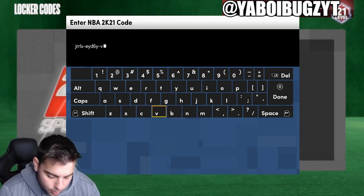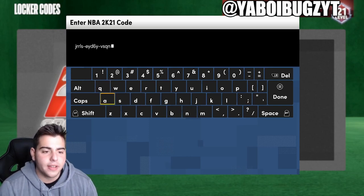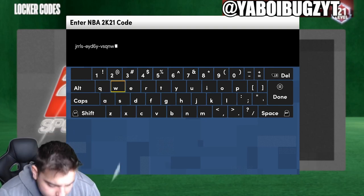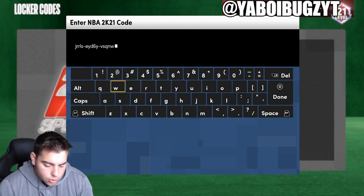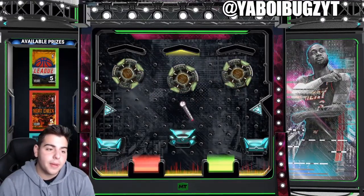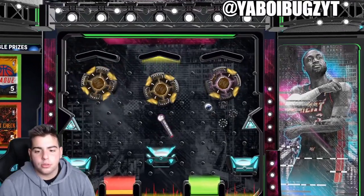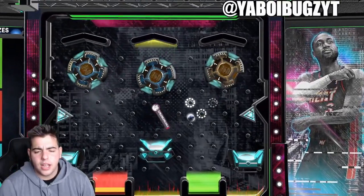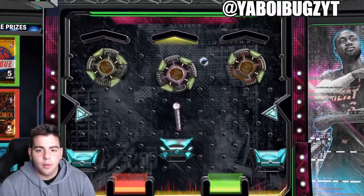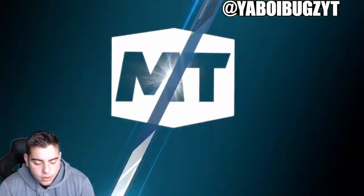This code is supposedly for a diamond consumable. So this is a hidden locker code — all the other active locker codes will be down below in the comment section. Here it is: VSQNW. Make sure to pause your screen — this is the code. Let's see what it's for: it is for a diamond consumable, a heat check pack, or a league pack. I want to go for the diamond consumable — that would be absolutely phenomenal. And we got a diamond consumable! Free diamond consumable — this is the locker code.